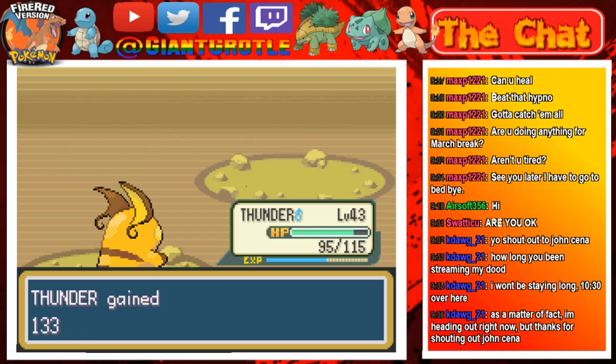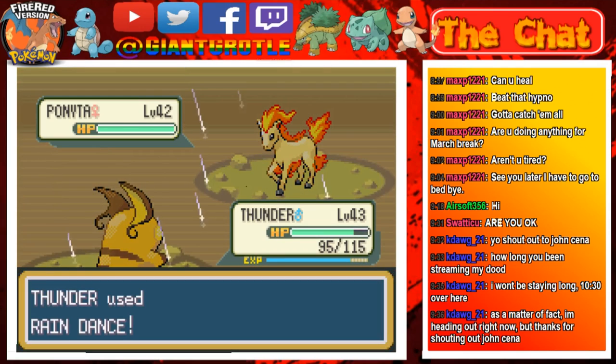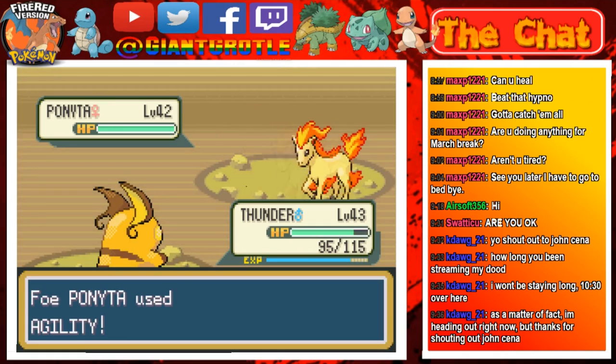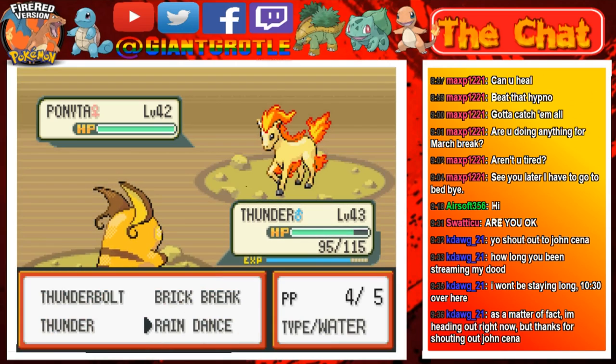Now you have a Ponyta. I'm gonna use Rain Dance so I can get 100% accuracy on Thunder, and also lower the power of the opponent's Fire-type moves, because Fire-type moves get reduced in power under rain conditions.